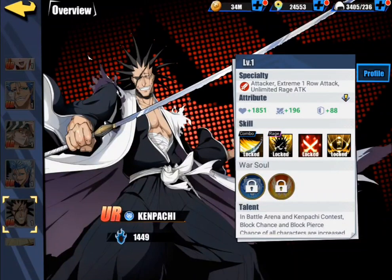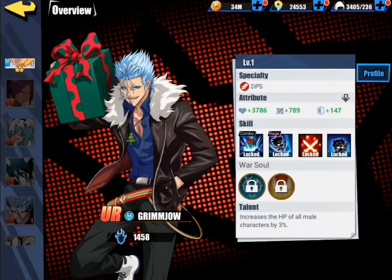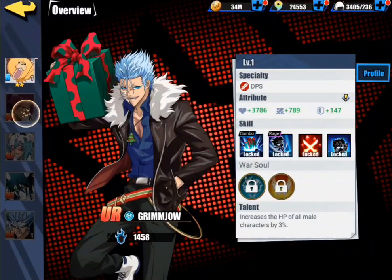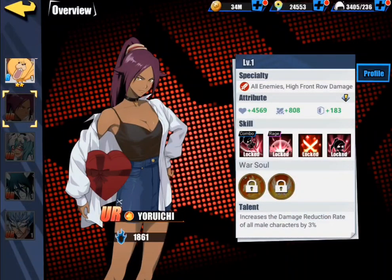Unfortunately, you just have to wait for those special events, and you'll get special characters like Grim Jiao here, or as I said earlier, Yoroichi. As you can see, just look at these numbers compared to Kenpachi. Kenpachi had like a hundred and something attack — 800 attack on Yoroichi. So if you guys want to be the strongest possible on your server, save all your jades for these special events that usually come once every month, once every two months.